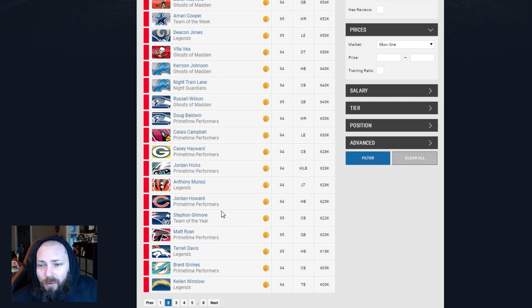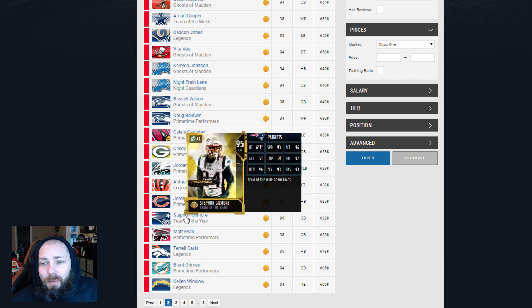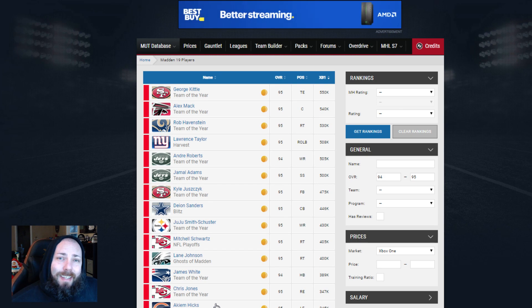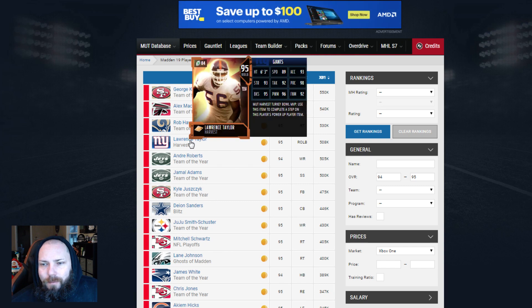Some of the most expensive cards right now honestly are some of these Team of the Year cards. If you happen to not have them naturally, they can be very beneficial for you - Stephon Gilmore, Alex Mack, Kittle, Jamal Adams. Everyone loves that Jamal Adams card, it's a great card. But Stephon Gilmore is actually the most expensive non-limited edition card you could use it for. If you run into Patriots teams maybe he makes a lot of sense for you. With the propensity that EA was putting out natural Team of the Year cards, a lot of these cards are probably ones you already have.